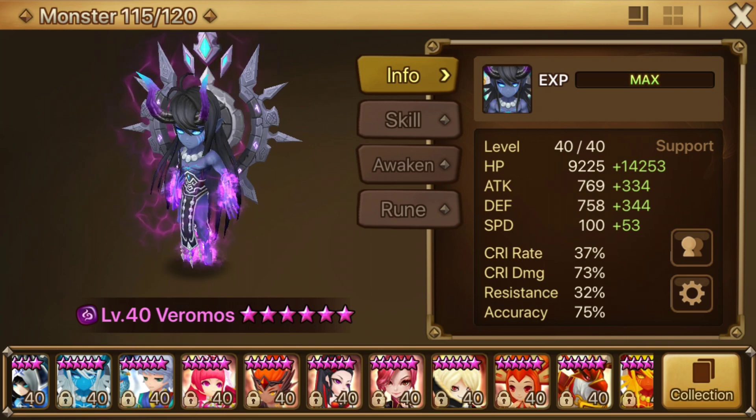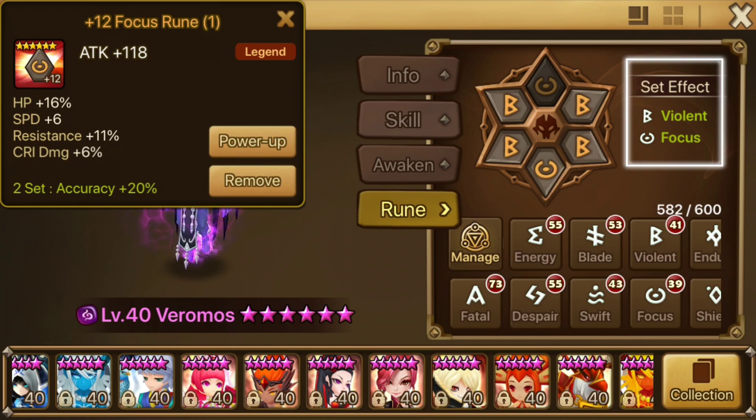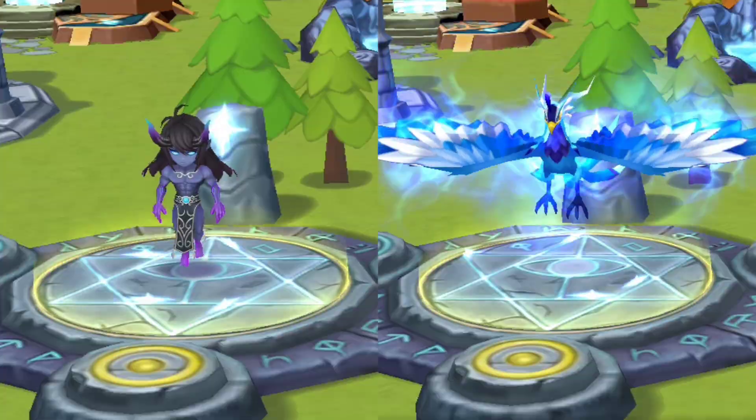Verimos the Dark Effort is predominantly here to cleanse some of the dots that the boss puts on. If you want to be daring, try to eventually swap out his Swift runes for Violent — just be sure you can get suitable speed in the substats. You can fuse both Verimos and Sigmaris at the fusion hexagram.